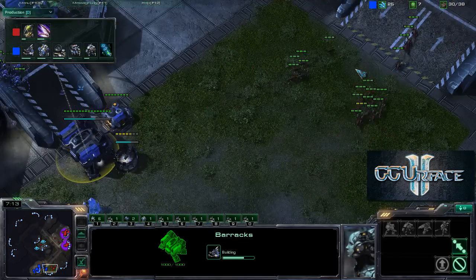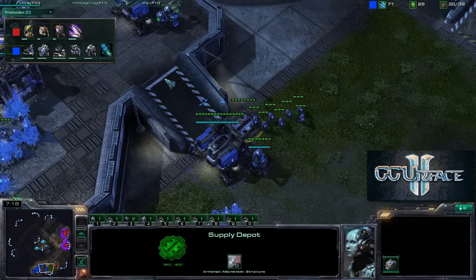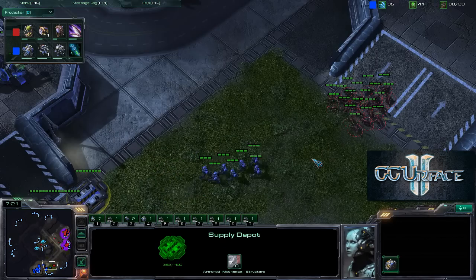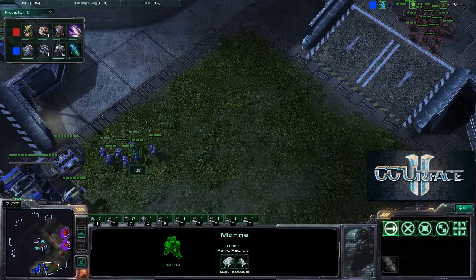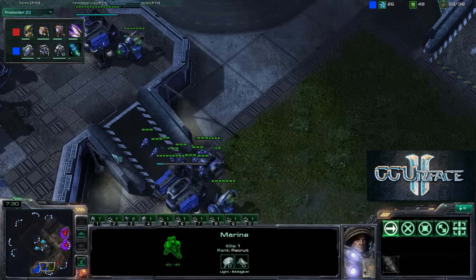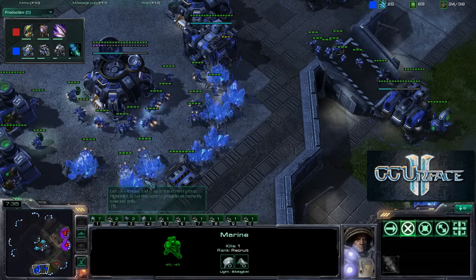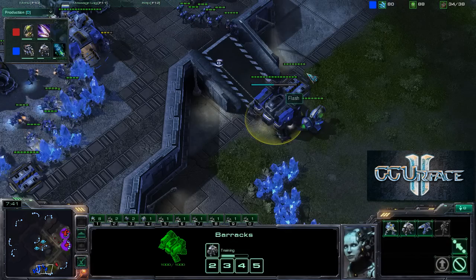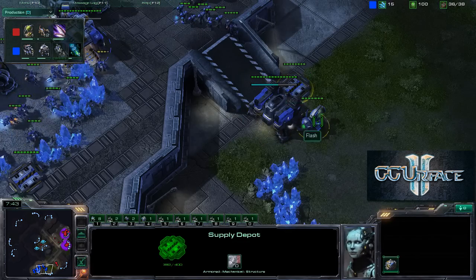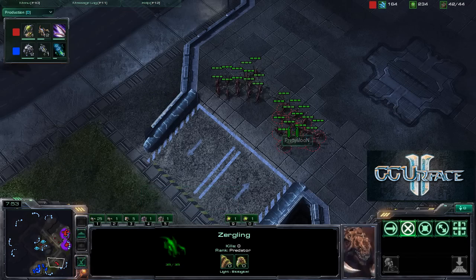Zerglings coming in and trying to maybe snipe off the supply depot, but he decides against it, because he probably suspects that his opponent has some infantry on the ramp. The infantry does come out — I don't think this is the best idea, as Pretty Moon is going to fall back and Flash is going to fall back at the same time as well. If you're Flash and you're losing with marines and minerals, get a lot of gas and a lot of buildings really fast, because what you did before was not working for you. This is a really heavy switch — he's stopping pretty much all production of marines, because that has not really worked well for him.